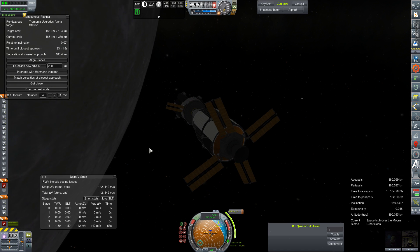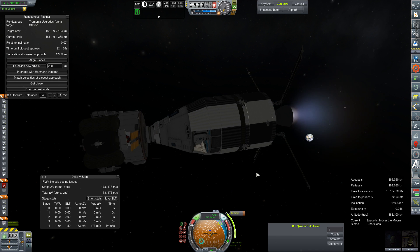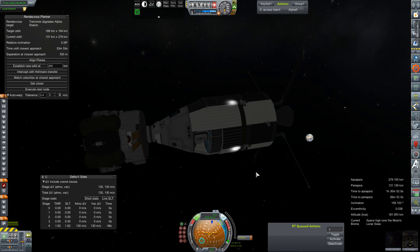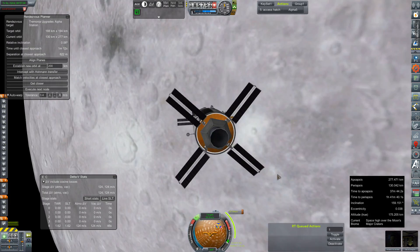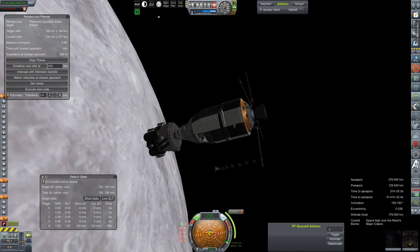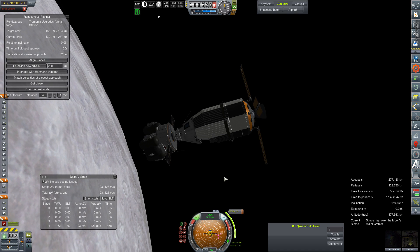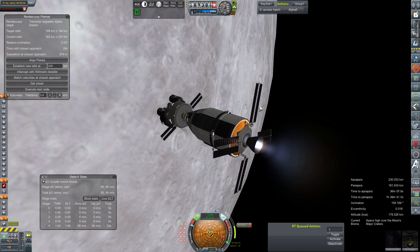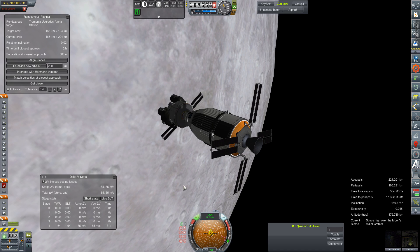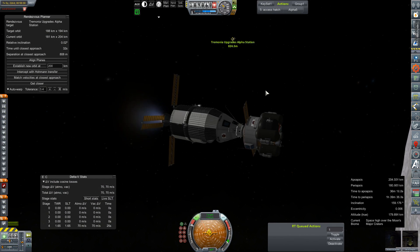Thankfully they didn't have to sit in orbit for another million years. One minute out from the burn. We will transfer the excess fuel from the command pod into the main service tank so that it can be used by the engine before we make our rendezvous burn. Now we've got a 57 meter per second correction to zero out our relative velocity with Tremonia Station. Still waiting for it to enter render range. There she is — good to see you again.